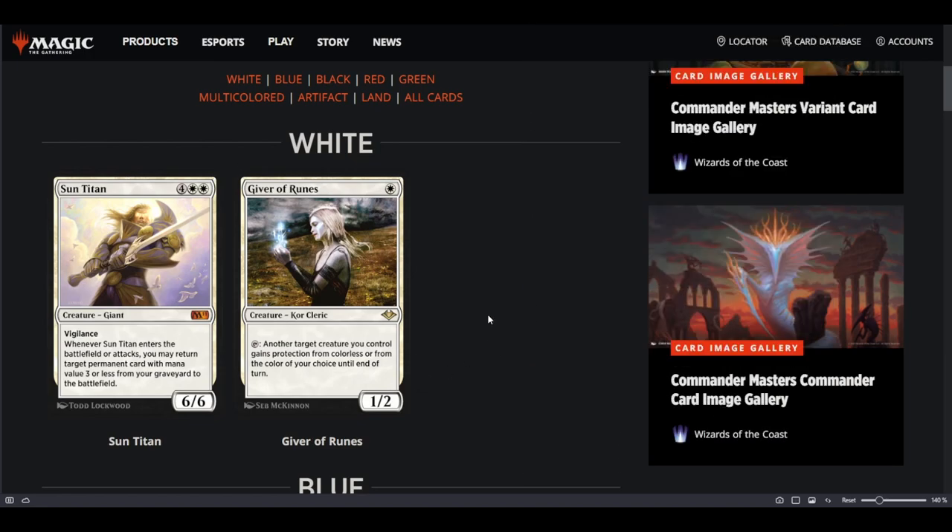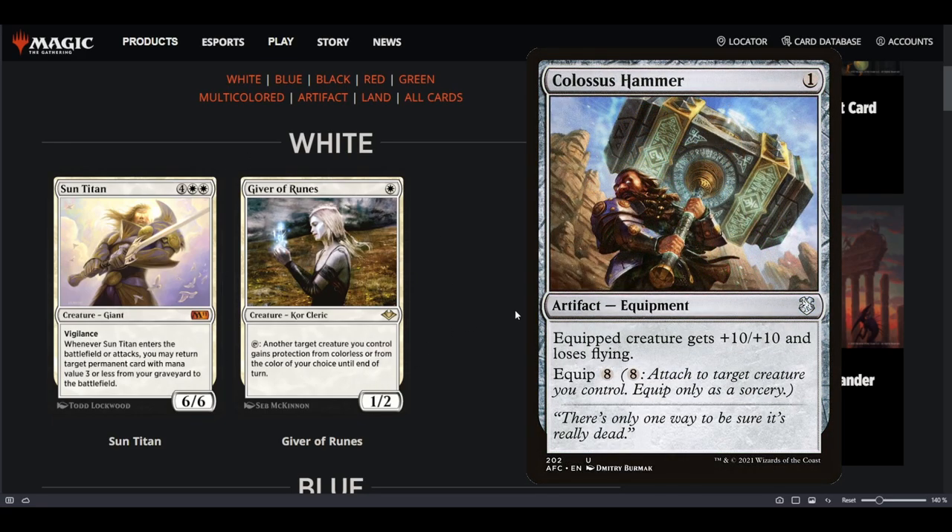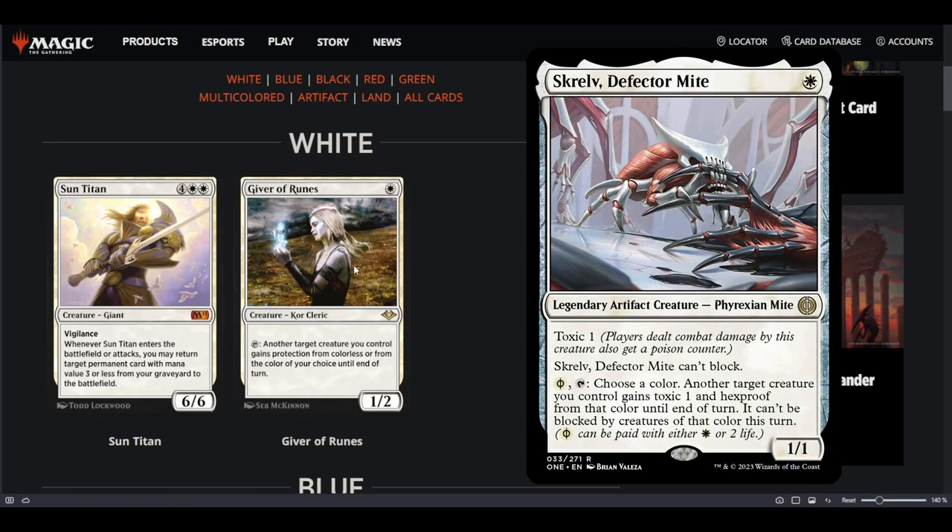In Hammer Time, if you have Belt of Giant Strength attached to a creature and you want to give it protection from green to make it unblockable against mono-green Devotion, you can't do that because your Belt of Giant Strength will fall off. Unless it's exactly the Hammer, which is colorless, you're going to lose your equipment. However, compared to Skrelv — if you're playing against mono-green Devotion and there's a Karn on the battlefield, you can't use Skrelv to give your creature unblockable. So in that way, Giver of Runes is better. It's also non-legendary, so you can have multiple copies on the battlefield.